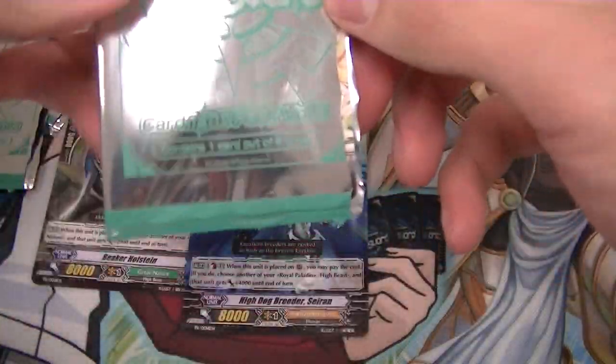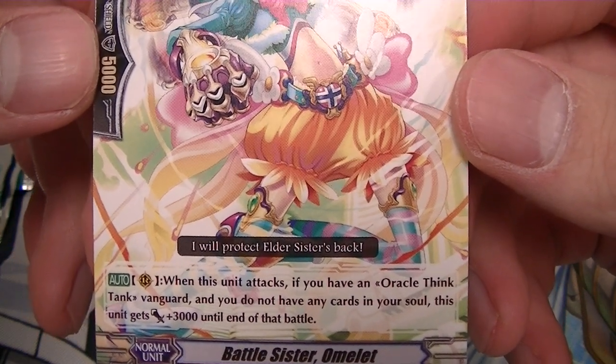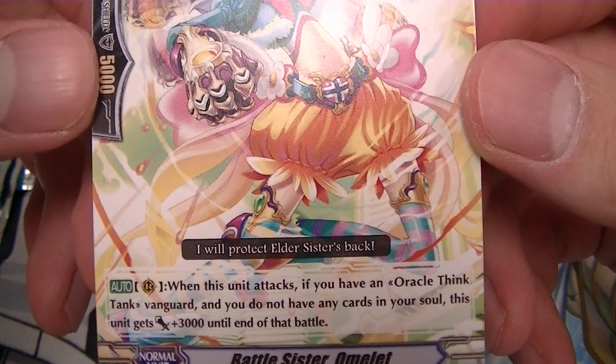Last pack. And a Battle Sister Omelette. When this unit attacks, if you have an Oracle Think Tank Vanguard and you do not have any cards in your soul, this unit gets plus 3,000 until end of that battle.